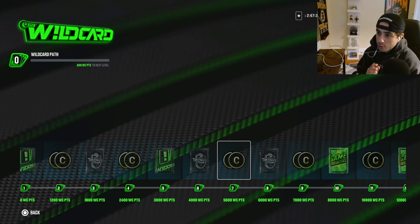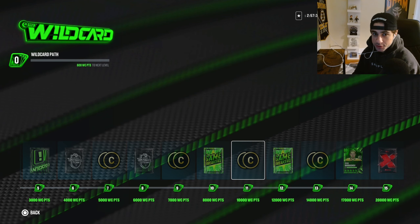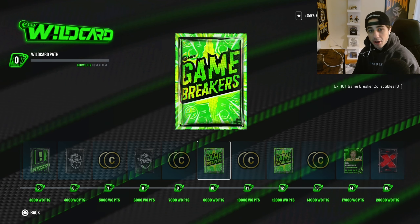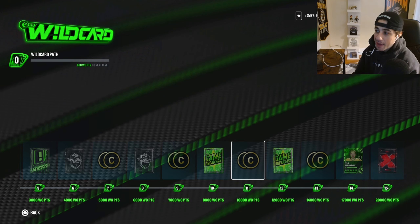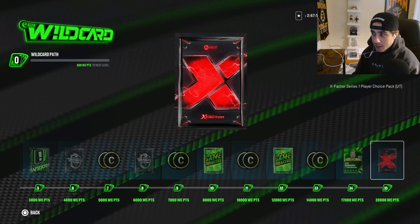We have some new wild card rewards. Something very cool is we get four game breaker collectibles from wild cards, so you'll be able to do that game breaker set one more time since they gave us an extra two in objectives. Bang out wild cards and you'll be able to do another one of those game breaker sets. At the end we get an X-factor choice pack — that's always a W. If you're free to play like me, we're approaching getting one of those captain cards. I probably have like six X-factors out of eight at this point, so we're getting close.